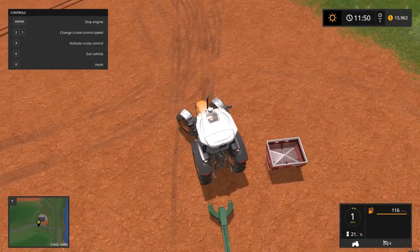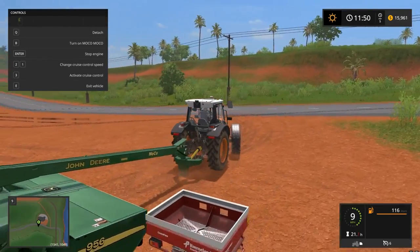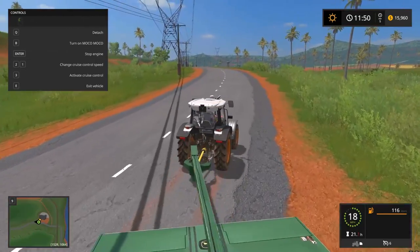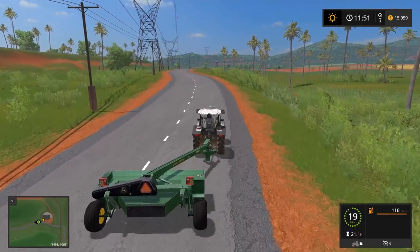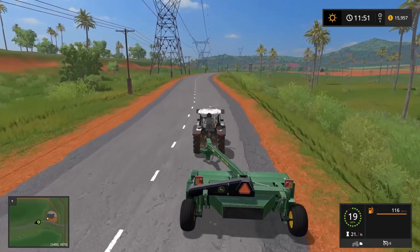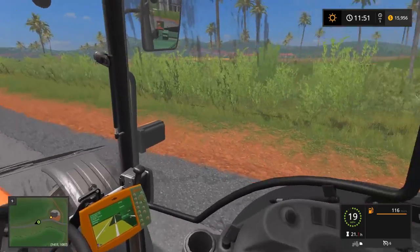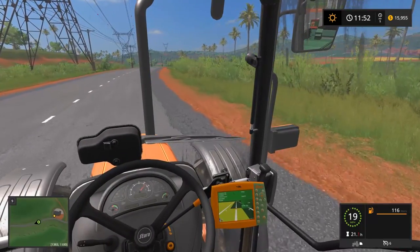Let's just back her up — yep, there we go. Now we are going to use the main road to transport this back. Let's make sure we're not off to the side — we got it now. As long as we stick to the edge we shouldn't be hitting any cars. We're gonna bring this back and get some mowing done.